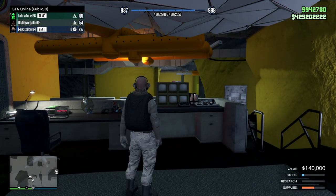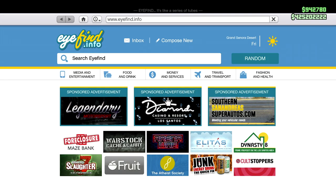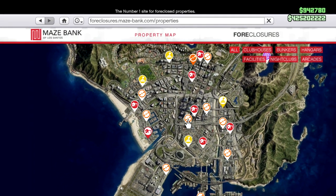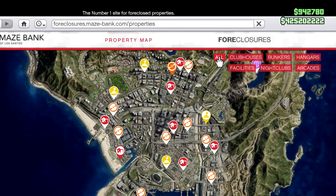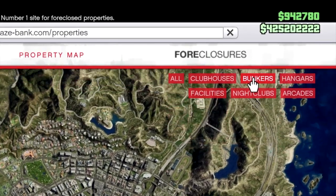The first thing you're going to need to do is buy one. To do that, go into your phone, go to the internet, go over to the Maze Bank Foreclosure site, and then at the top right-hand side of the screen you will see clubhouses, bunkers, hangars, facilities, nightclubs, and arcades. Just click on bunkers and it will show you what the bunkers are.